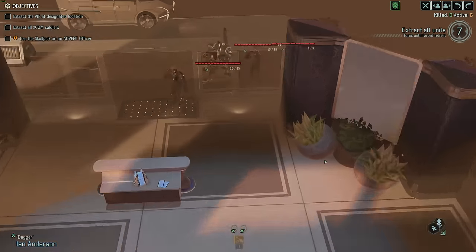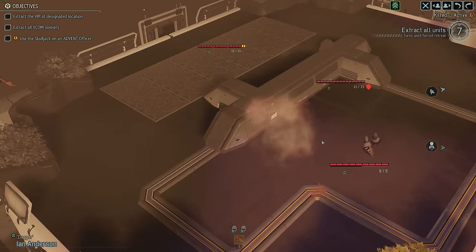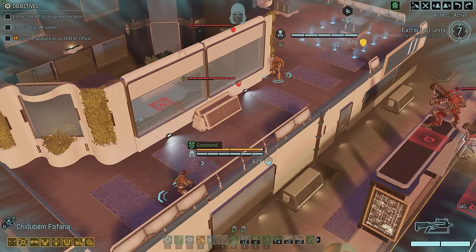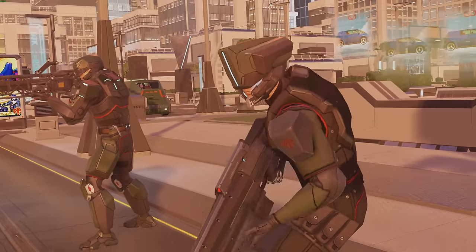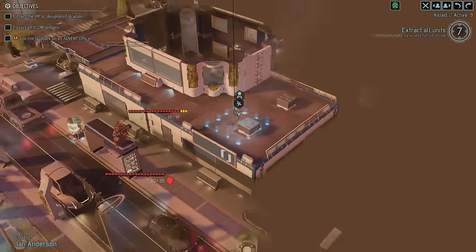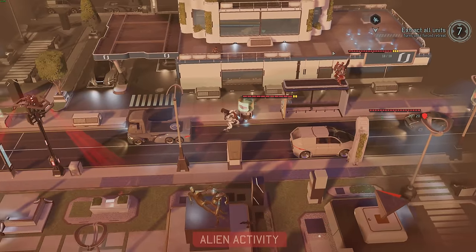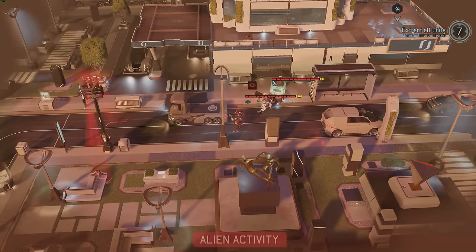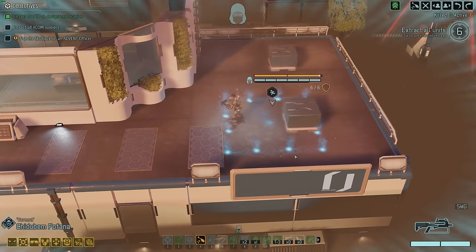Slow-mo again. Those captains sure have a lot of HP. That mech is getting aggressive but it's not gonna help him. Everybody runs, and whenever they're done animating we win — just like that. Because what Varnect's gonna do now is command Ian to move. The command Oscar Mike combo is pretty crazy. He ran from here all the way to there in one turn. Ghost Walker is still up and we're out.